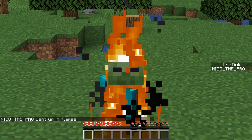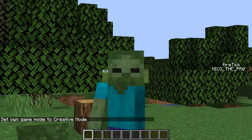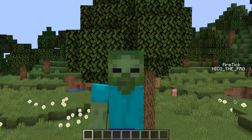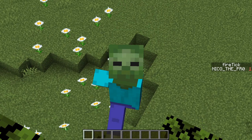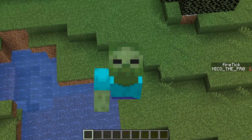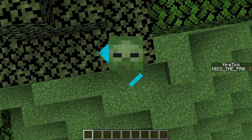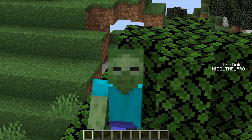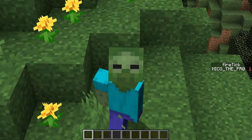So what did we learn today? We learned that fire is really strong. One thing I learned from making this in 20 minutes is that you cannot actually set the player on fire. Mojang never added a feature where you can change the NBT of the player and set it on fire. The only ways to set a player on fire are placing fire underneath them, dropping a fire arrow on top of them, or throwing a fireball at them. I tried all three and thought this one was the best.